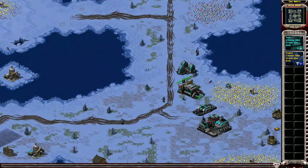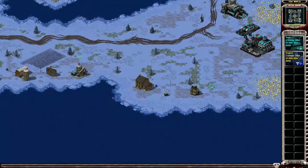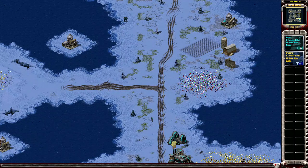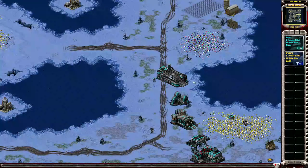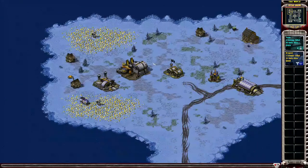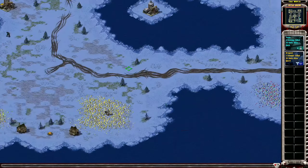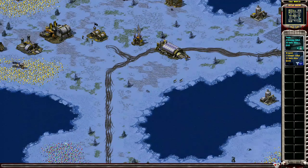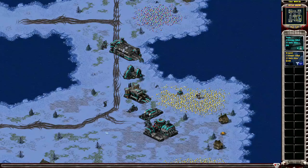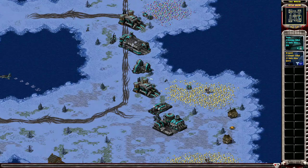I forgot to switch the stream layout — my bad. I don't stream my entire screen otherwise it lags even more. I guess I forgot to switch the scene before I started the game, so my apologies for that. Don't worry, you guys didn't miss anything interesting — they just grabbed their Oil Derricks and started crawling towards the gems. I think Tezo should have crawled towards the closer gem patch. Dragon Zed is making the incorrect crawl — Tezo has the correct crawl.